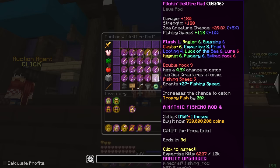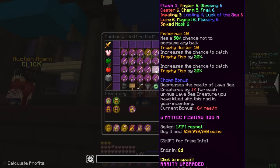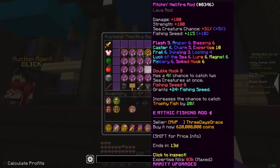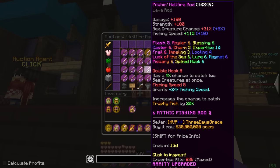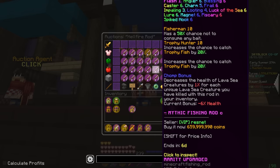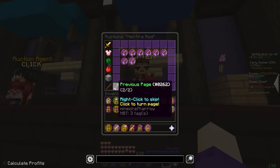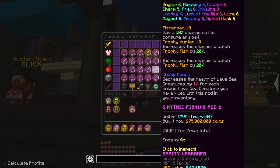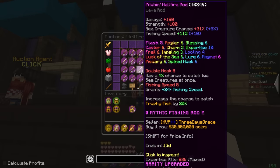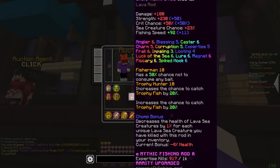I said I would need a second Hellfire rod, and this one is going to be for just regular lava fishing. I don't really want a 1010 on this — I would be willing to go with 8.8. 620 mil for Flash 5, 8.8 — that's not actually bad. Double hook fishing speed both 8, Flash 5 maxed out for 620 mil. We're just going to go with this one. Now I got both of my Hellfire rods.